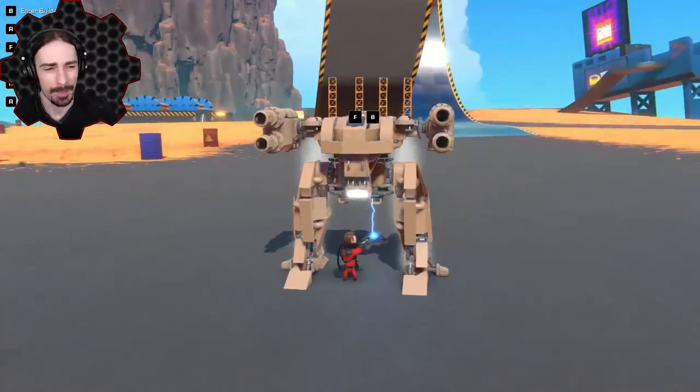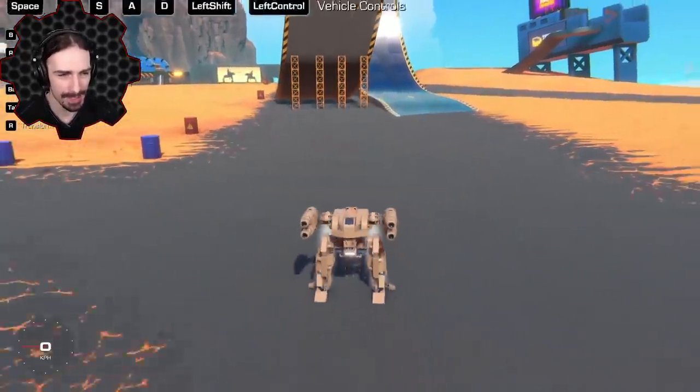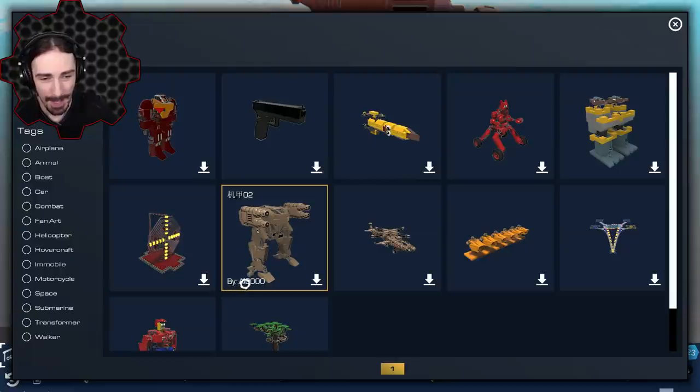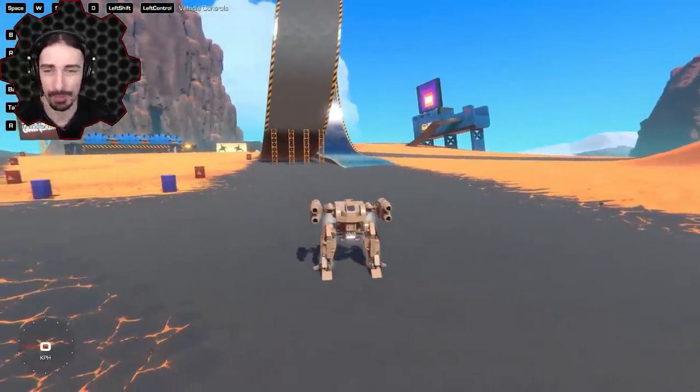Welcome ladies and gentlemen back to Trailmakers. Today I'm going into the workshop to find some more amazing, creative, weird or strange builds. We're starting off with this one by AI0000. I don't know if this is a walker, flyer, or whatever it does — there's no description whatsoever — so let's push buttons and see what happens.